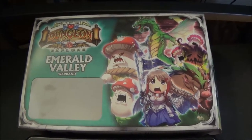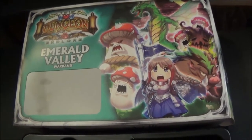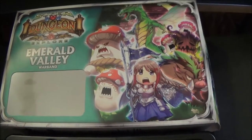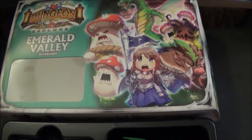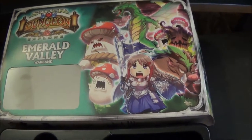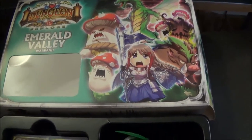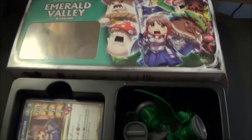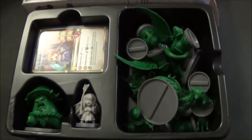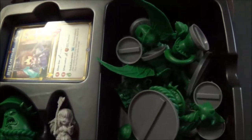Now we're going to check out the Warband for Emerald Valley. Warbands are not only for expansions of the game, adding mini-bosses and such, but also for the Super Dungeon Explorer Arena mode. In Arena, you pick a hero and a mini-boss and two spawning vessels that work with each other, making a little Warband, and you fight against an opponent that has the same. It's a pretty cool variant — you should try it out. Arena rules should be available online as well as in the Forgotten Kings rulebooks.